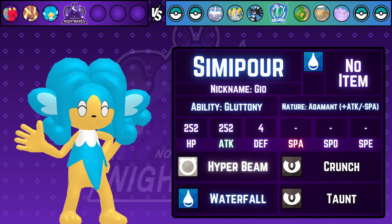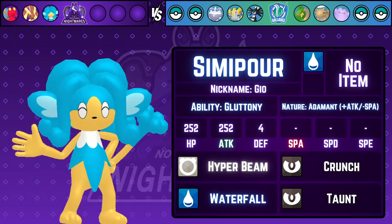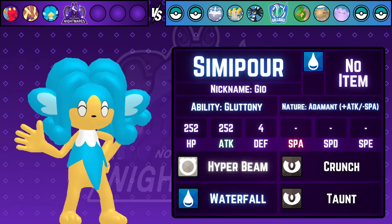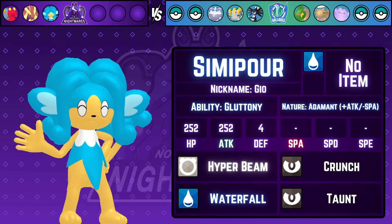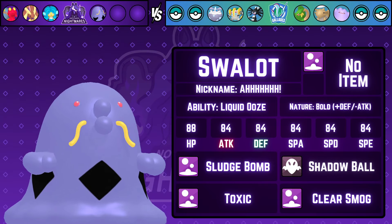Third on the list is Simipour with the Gluttony ability and an Adamant nature, maxed HP and Attack — because my opponent's team is relatively slow. Hyper Beam is there just in case we want to go for the bounty, Waterfall for strong STAB damage, Crunch to hit Shedinja and Gothitelle, and Taunt to deter any setup or utility from my opponent.